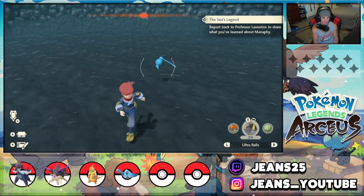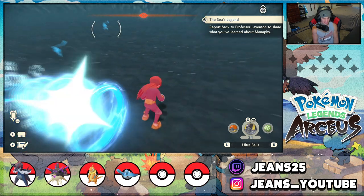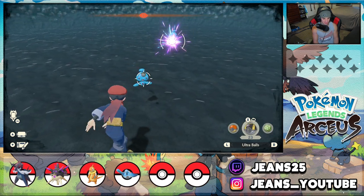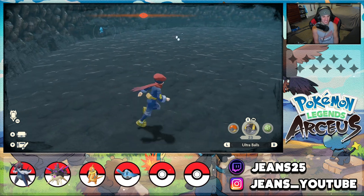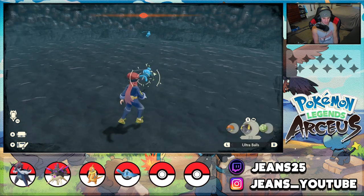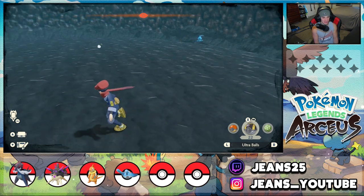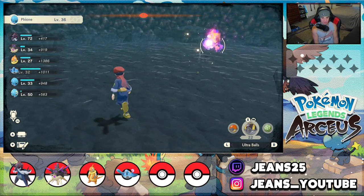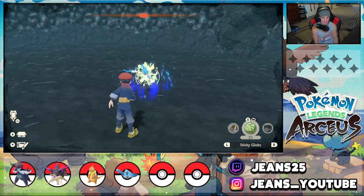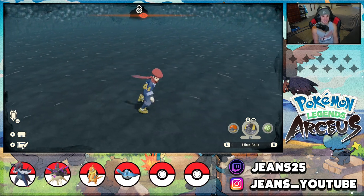Manaphy is caught — and once you catch Manaphy the side quest essentially ends, but the other Phiones are still in the cave with their shields down. Keep dodging, throwing Sticky Globs to stun them, then hit back shots to catch the remaining Phiones. One Phione nearly takes me out, but we lock it down — all three Phiones caught! We got Manaphy and all three Phiones in the party.